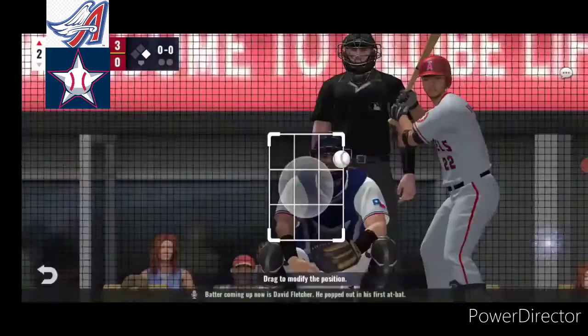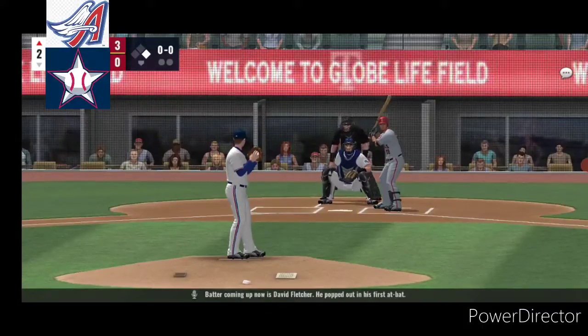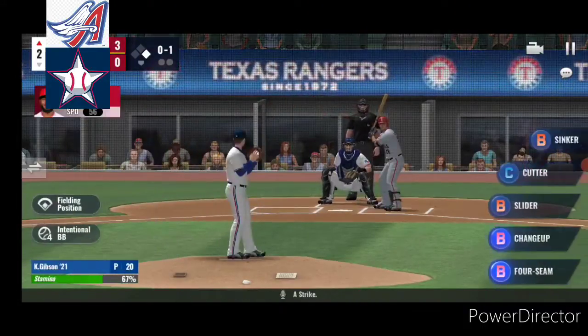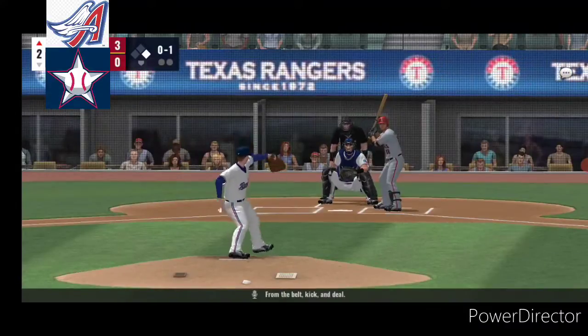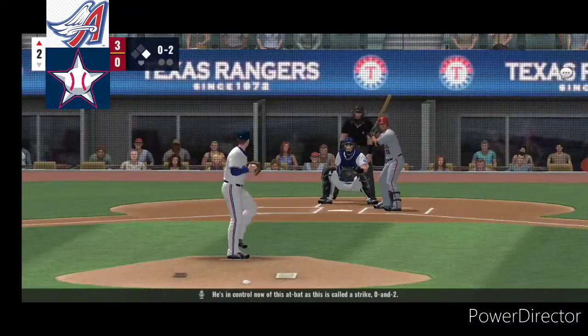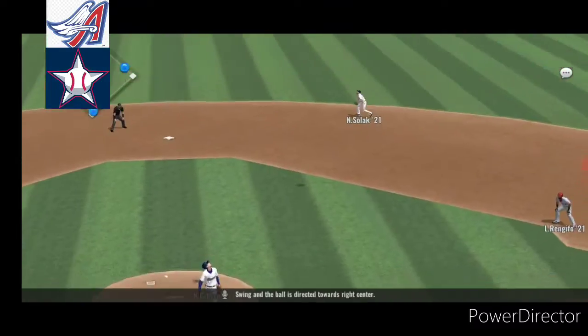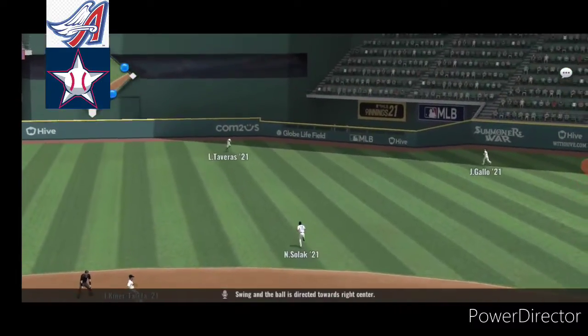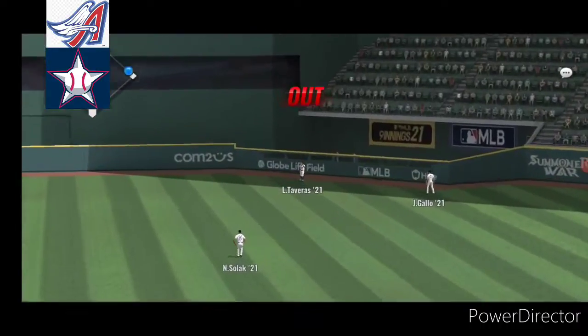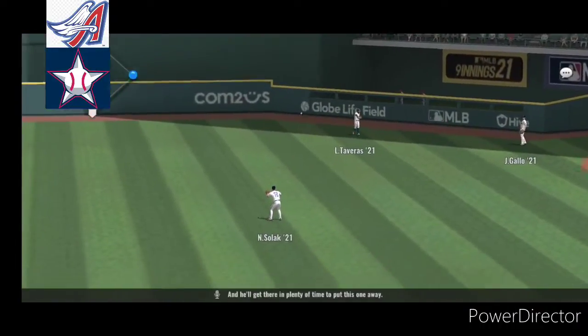The batter coming up now is David Fletcher. He popped out in his first at-bat. A strike from the belt. Kick and deal. He's in control now of this at-bat as this is called a strike. 0-2. Swing, and the ball is directed towards right center, and he'll get there in plenty of time to put this one away.